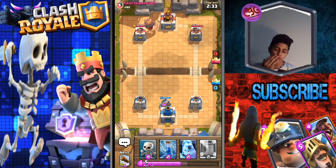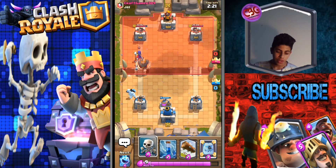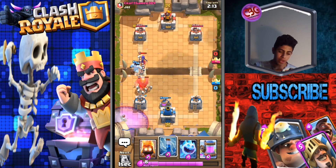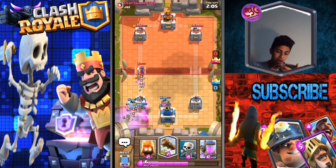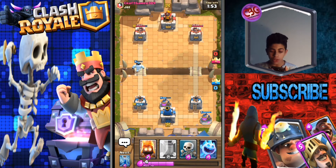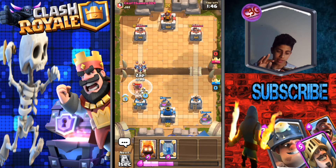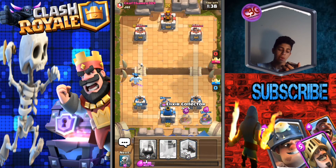Collector down there. Defending against this giant — I don't know, I've got mixed emotions about this. If he supports it with a musketeer that's going to be really difficult. The ice golem will tank whatever's behind it a little bit. I'm going to log all that just to put my skeletons down and tank a bit. He's using the graveyard — that's going to be quite some task to defend. Actually, we did really well! Another collector down — that's decent.